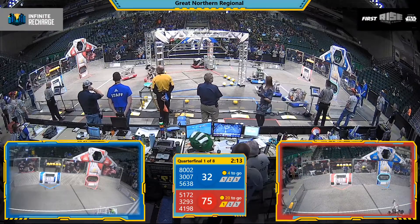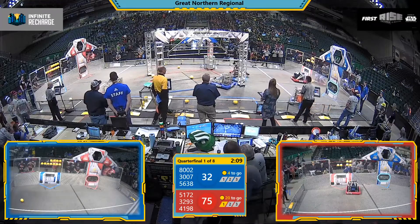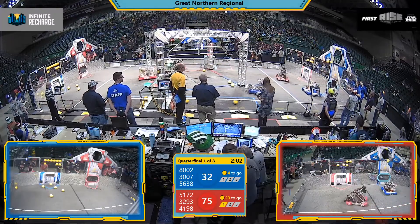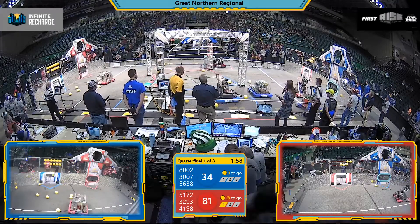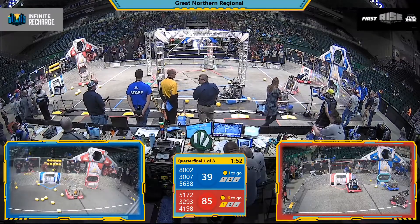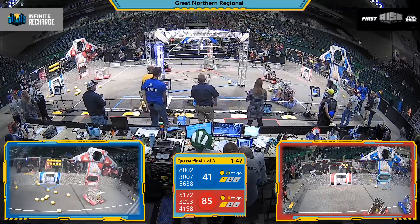Drivers now take the controls of their robots. Robots moving around the field picking up those power cells. They can then score them in any of the three spaces of their power port. 51-72 scoring those power cells in the high goal. 56-38 Blue Alliance — that's LQPV Robotics. They answer back with three more of those power cells scored.